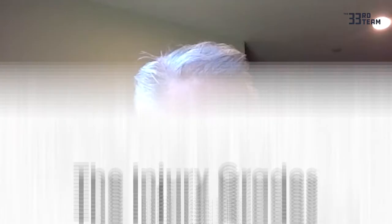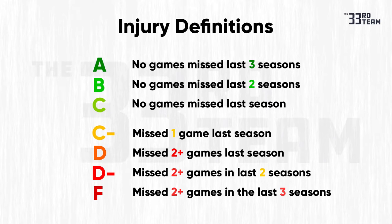So today we are talking about the injury grades. When pro scouts started 45 years ago we always had an injury grade, and it basically started like a school report card. You come into the league as a C injury grade, and if you play 16 games and don't miss any games via injury or suspension for two years, you go to B.